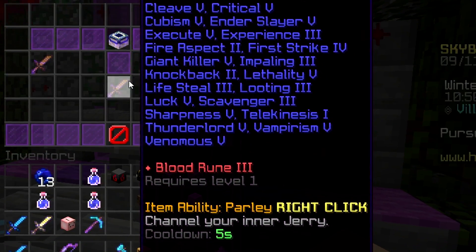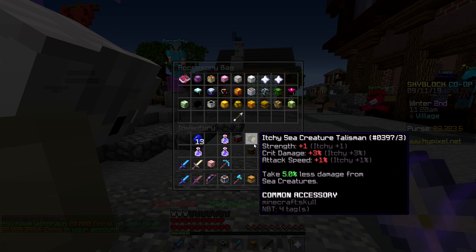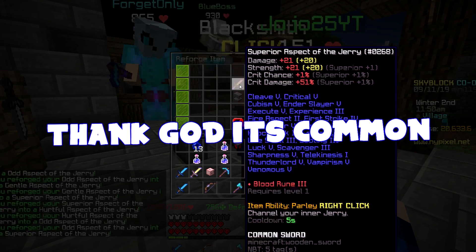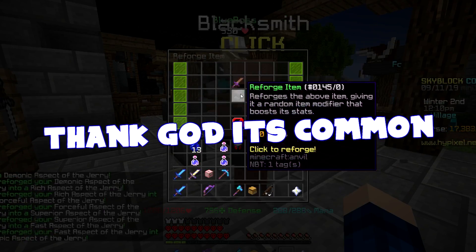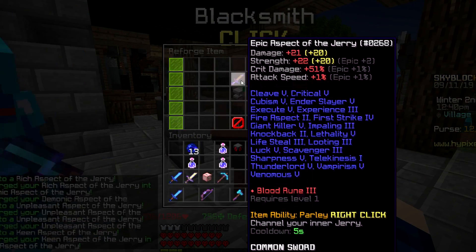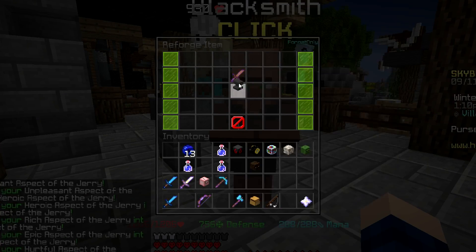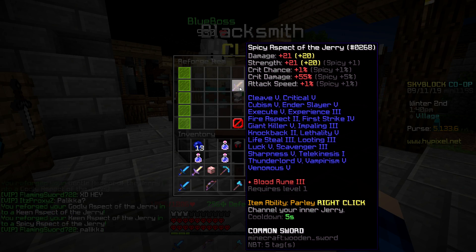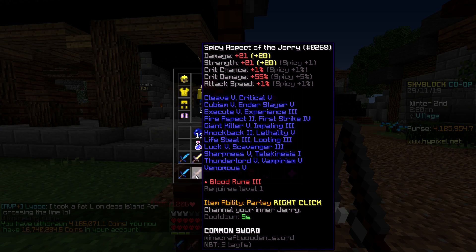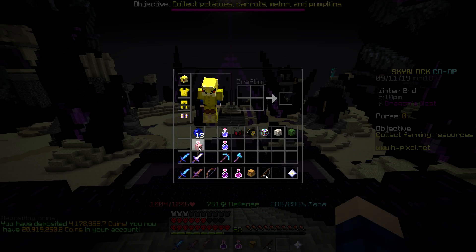Maxed out Aspect of the Cherry with blood rune three. Now let's make it spicy. I got the god roll - I got the spicy! Let's go! Who needs spicy Aspect of the Dragons when you can have spicy Aspect of the Cherry, dude? The best sword in the game. I have four mil on me, maybe I should bank that. There we go.